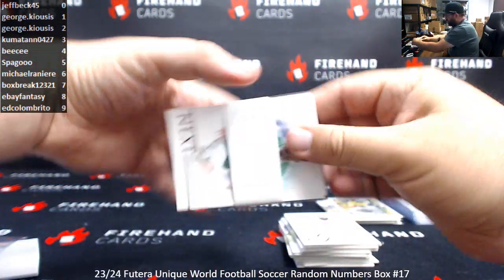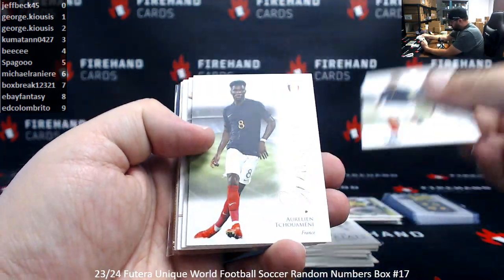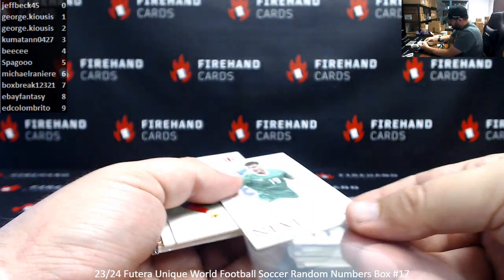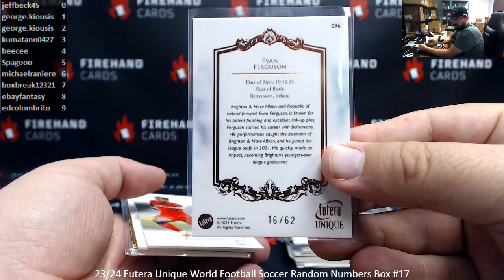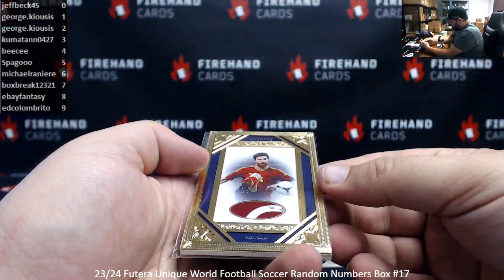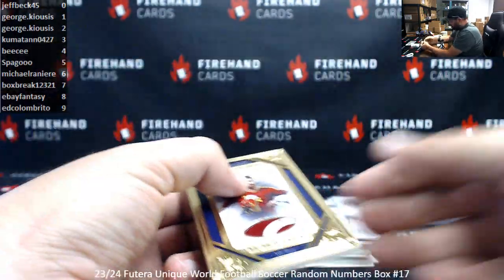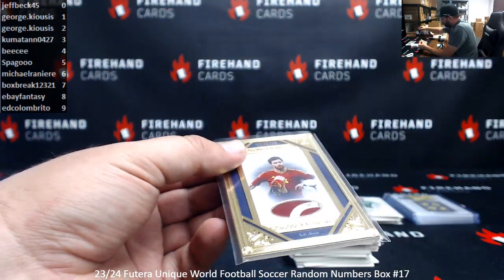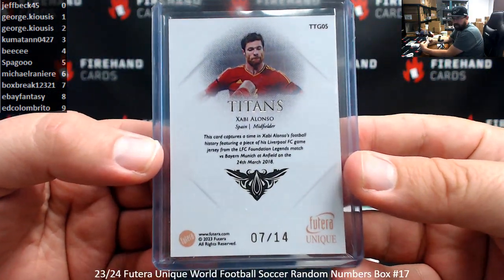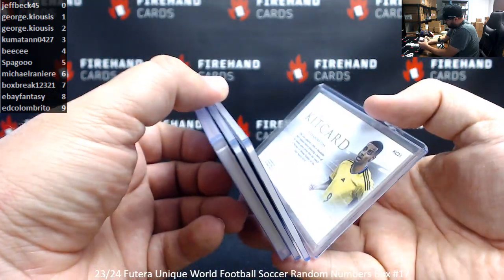Alright, last pack — got a gold frame here. Antoine Griezmann, Aurelian Tchouameni, Martin Odegaard, got a copper here of Evan Ferguson — serial number 16 of 62, number 6, Michael Rainier. Reese James, Clint Dempsey — got a Titans memorabilia frame card here of Xabi Alonso, who is now the manager over at Bayer Leverkusen leading them to much success last year. Serial number 7 of 14, number 7 — Box Break got a lot in this one; I think we had three sevens on the serial numbers plus a one.